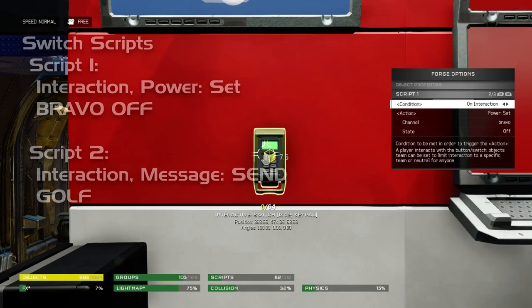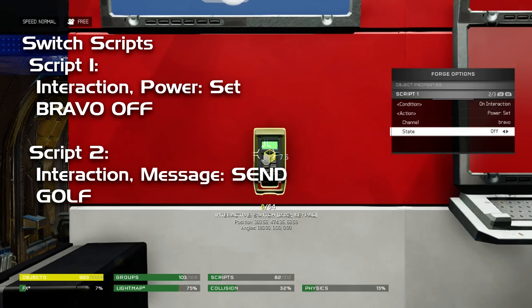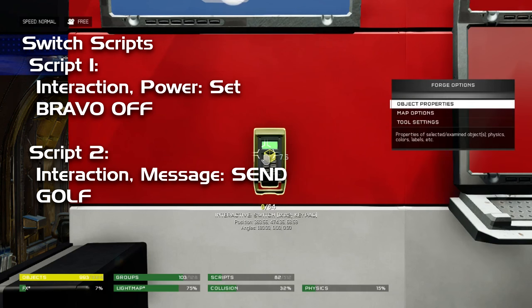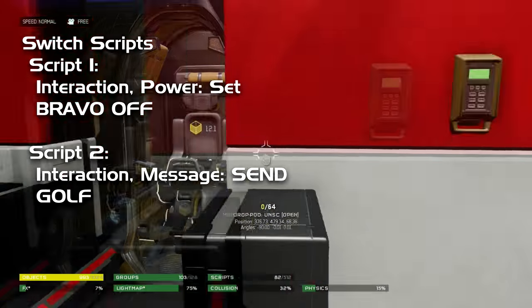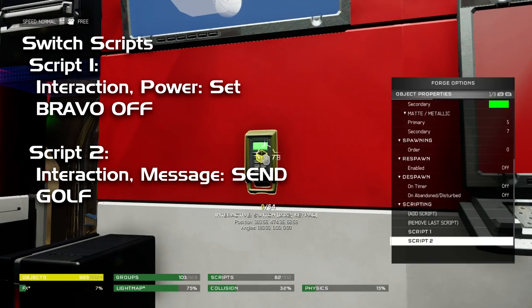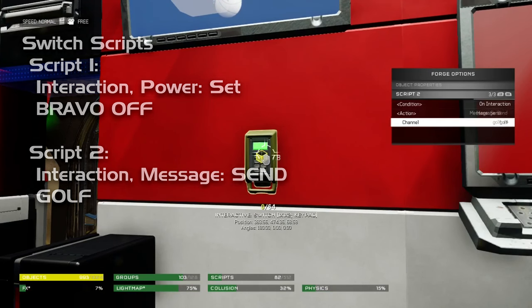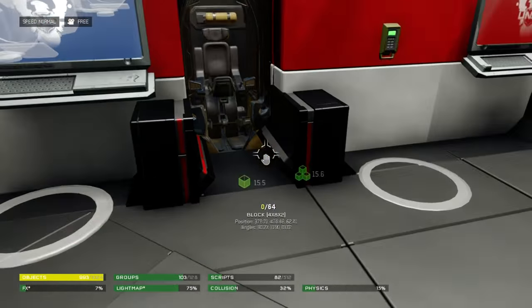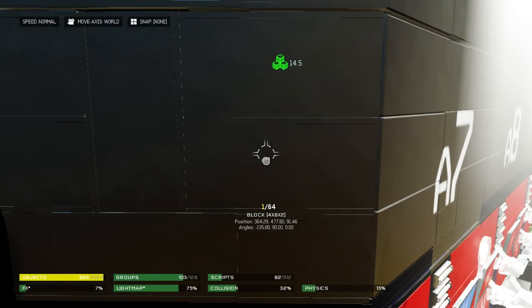Looking at the switch: script number one on the switch is On Interaction, Power Set Bravo Off — that moves the Mongoose out of the Drop Pod. Script number two on the switch is another On Interaction, this time sending a message to Golf. We're going to talk about what that does in just a second.